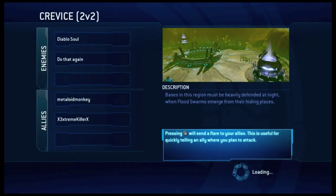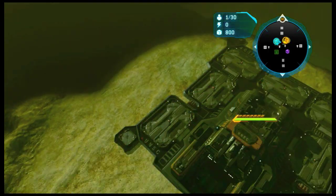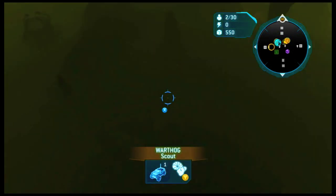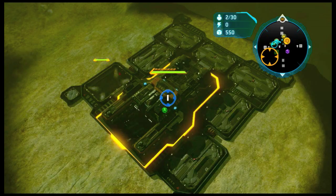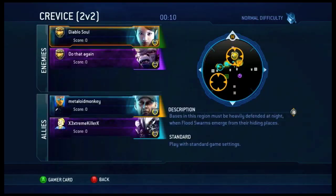Hey guys, MerlinMonkey here, and I'm bringing you the Crevice tutorial that I've been asked for. It's kind of similar to the terminal moraine one. In this case I'm playing with the Extreme Killer, we're Cutter and Arbiter, and I'm reversing Diablo's fold. They are Anders and Prophet, I believe.